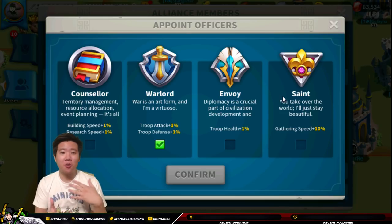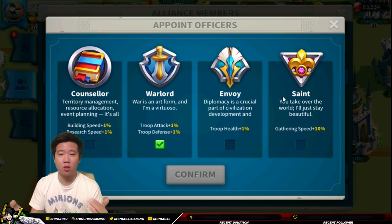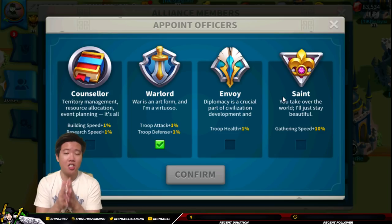To recap the roles for appointed officers: the counselor manages territory distribution, building flags in other territories like fortresses and the alliance resource center — you can set up a rotation among officers for deploying alliance deposits. The warlord dictates war strategies and initiates war, though the leader can do this too. Technically the leader can do everything, but delegating to individual officers is a lot better. You can even make a farming routine — farm, wood, stone, gold in rotation.